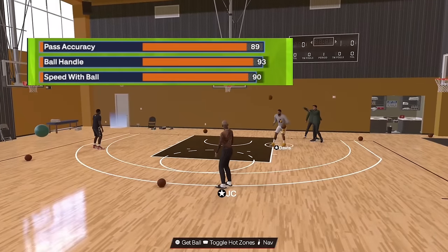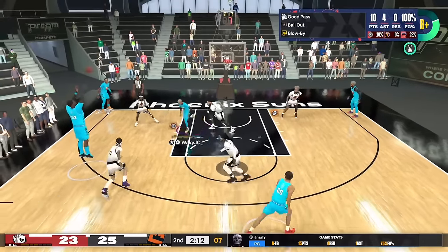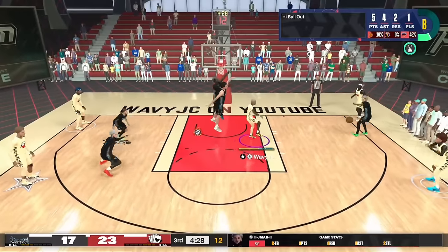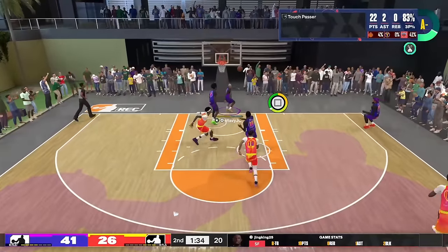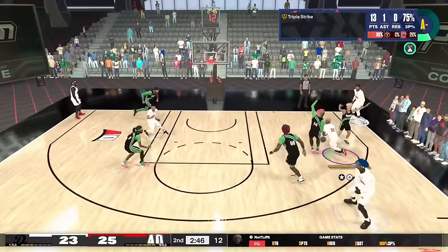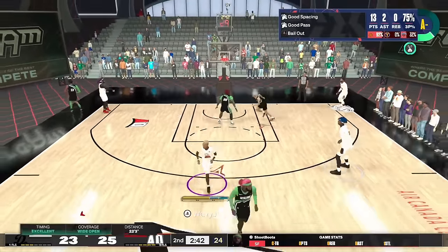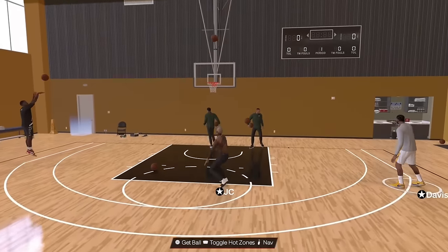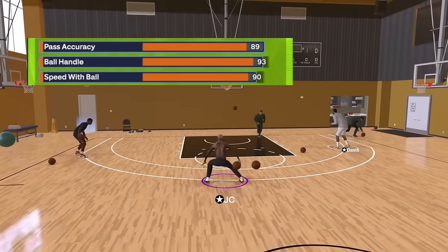For playmaking, pass accuracy is going to be an 89. The 89 pass accuracy gets you Bailout on bronze and Dimer on gold. Playing 5v5, Dimer gold is very important — you need teammates hitting shots in the corners and the hash. If you don't want to go 89, you can go 87 and still get Bailout bronze.